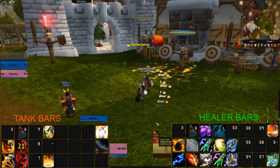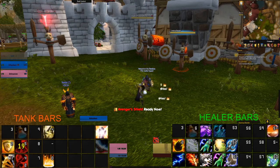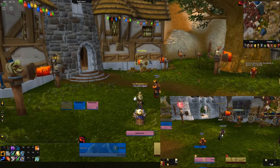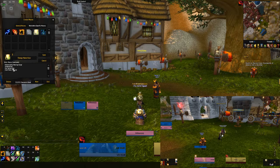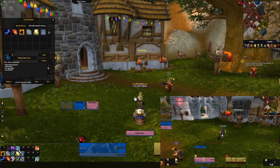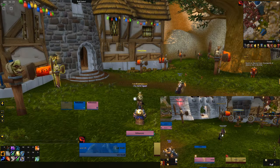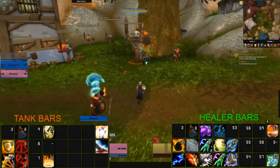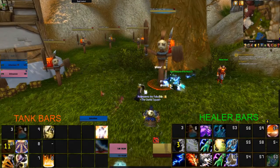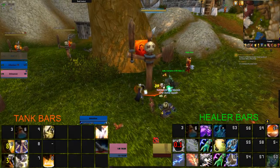I might be able to show the macros this way — if we go here and open up the macro window. We've got things like an assist macro for Lightning Bolt, a stop casting macro for Healing Surge, and a stop casting macro for the HoT — Riptide, whatever it's called. That's pretty much it. Those are the basics — that's really all I'm doing at the moment. It's nothing crazy but it's pretty fun.